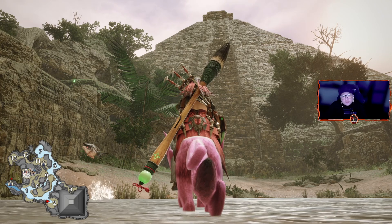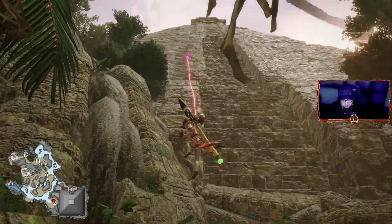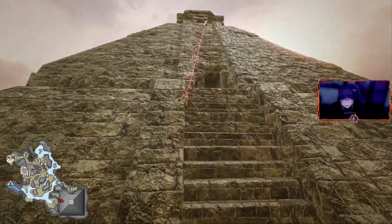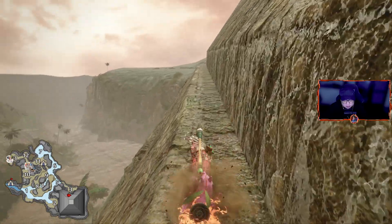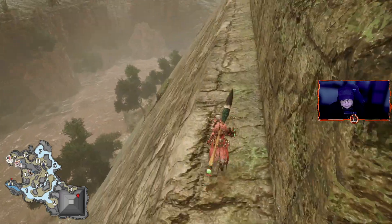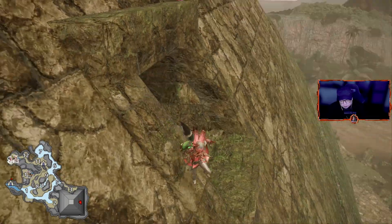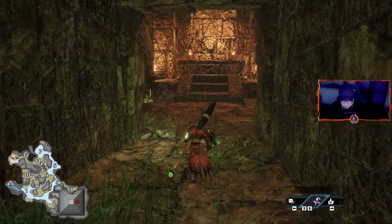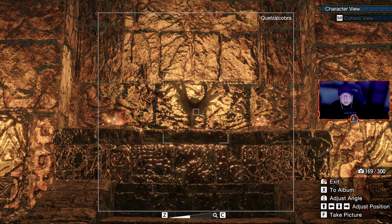Next up is the Quazzal Cobra in the Flooded Forest. First thing you want to make sure of is that it's daytime. Then you want to head to the pyramid and go up the pyramid a little bit, not all the way to the top. Take the wire bug to get a little higher, then jump to the left side and keep running towards the east side of the pyramid. On this side you will see a cave down there — that's exactly the cave where we want to be. Slide down, make sure your Palamute is out of the way before you make the picture. And there it is, a Quazzal Cobra. Sometimes you have to wait a little bit, and sometimes he spawns instantly.